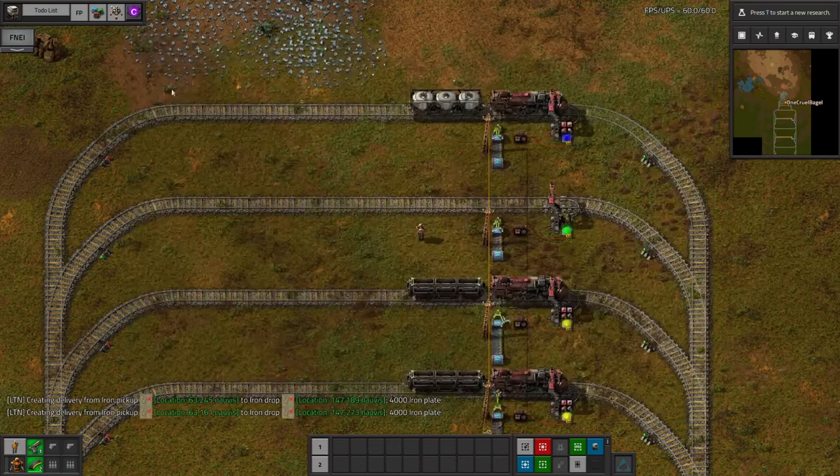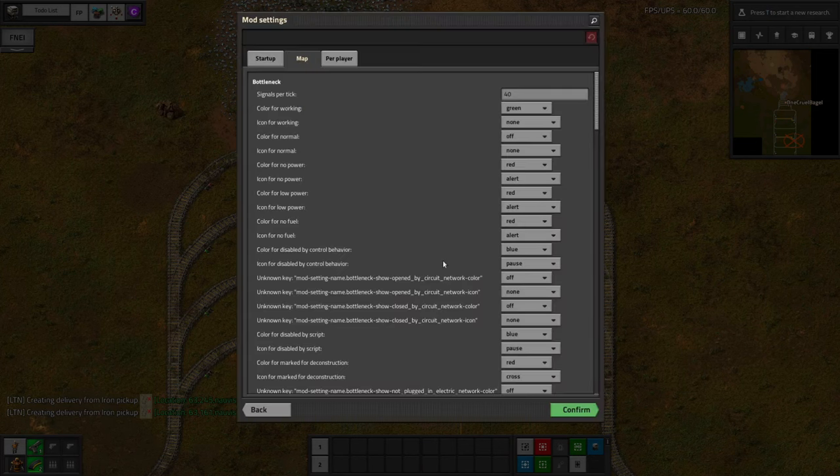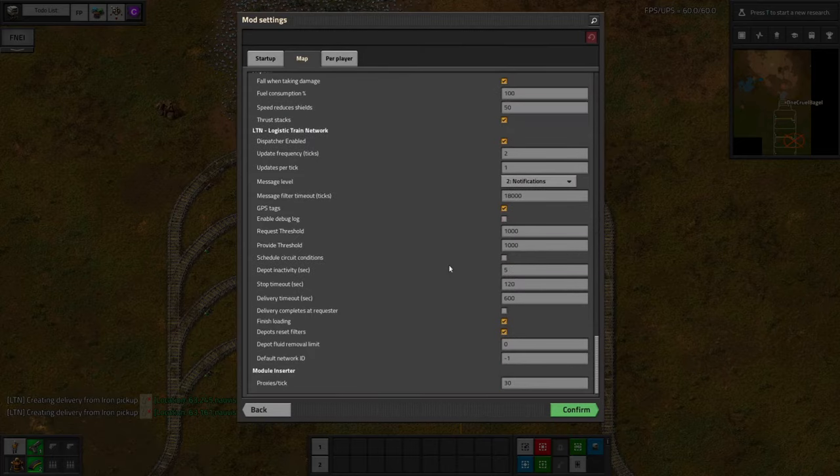One final note — the LTN mod has some settings which I would advise you to adjust. Go to Settings > Mod Settings > Map, then scroll down to LTN. Here you can increase the update frequency if your computer is getting bogged down by the requests, although I've never actually had to do this myself. I would suggest dropping the message level to 1 (errors and warnings), otherwise you'll be notified every single time a train sets off on a journey and will probably drive you mad. The request and provide thresholds set the default values for these; however, if you've programmed your stations the way I taught you, you'll never actually use them. I suggest setting them higher, perhaps to 10 million each, to prevent trains turning up unexpectedly when you're part way through configuring a station.